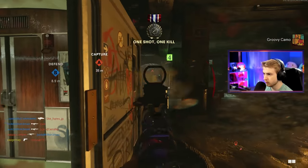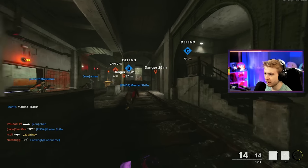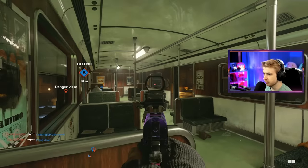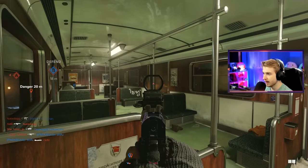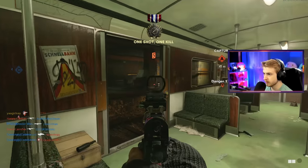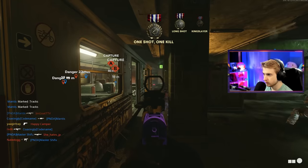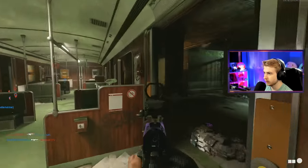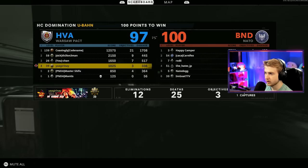Quick double! As long as I'm still getting camo progress, I don't care what my KD is — I can go eight and 21 for all I care. If I come out with one or two more camos, that's fine with me. This has been the most standoff game of face-off I've had — nobody's getting past their own train cars, it's all people holding angles. Everybody's been very disciplined. Finally lined up that long shot, and there's the game — 12 and 25. Please give me easier lobbies.